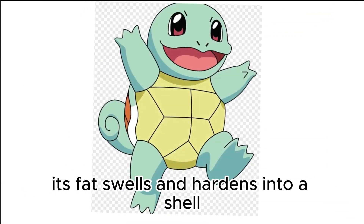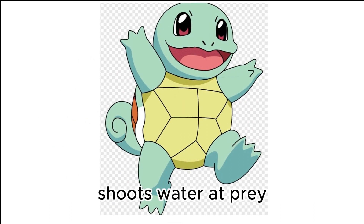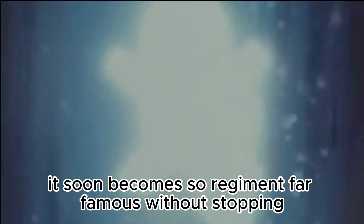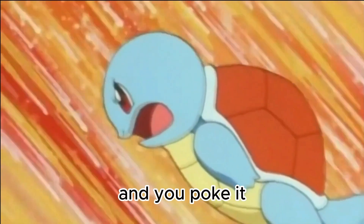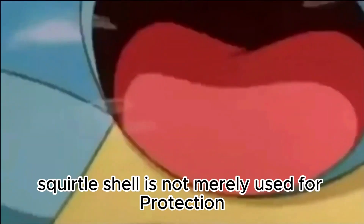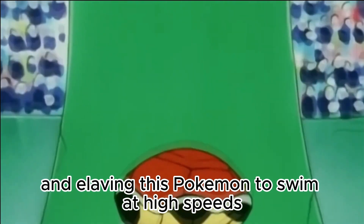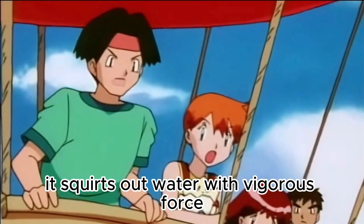Pokédex entries for Squirtle: After birth, its back swells and hardens into a shell. It carefully sprays foam from its mouth, shoots water at prey while in the water, and withdraws into its shell when in danger. The shell is soft when it is born but soon becomes so resilient that even chronic fingers will bounce off it. When it feels threatened, it draws its legs inside the shell and sprays water from its mouth. Squirtle's shell is not merely used for protection — the shell is round and the grooves on its surface help minimize resistance in water, enabling this Pokémon to swim at high speeds. When it retracts its long neck into its shell, it squirts water with vigorous force.